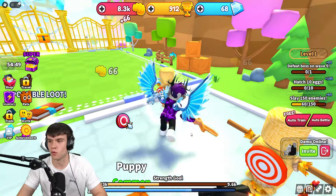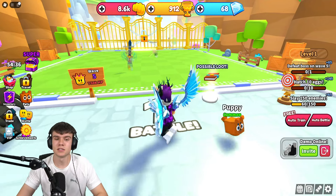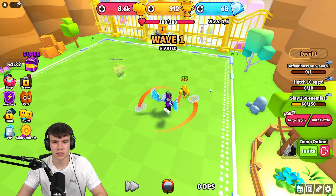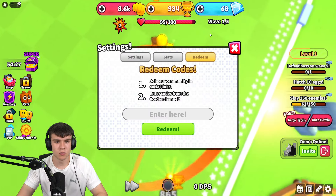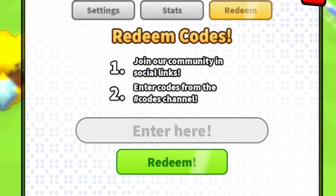Anyway, without further ado, let's redeem all the newest codes inside Sword Clashes Simulator. To claim codes, go to the right, click on the settings button, then click on redeem, and we'll type our codes in here. These are in no particular order, so let's get into it.